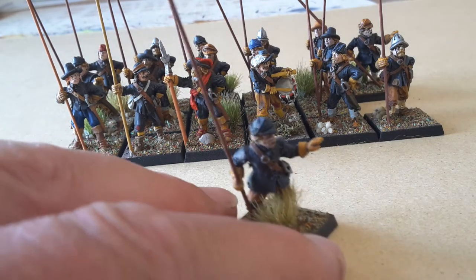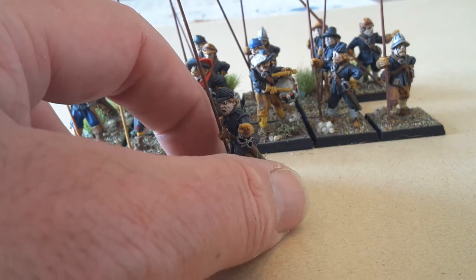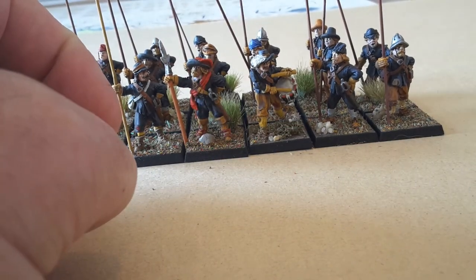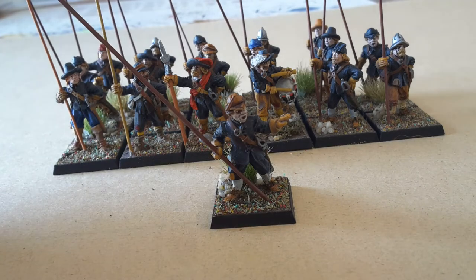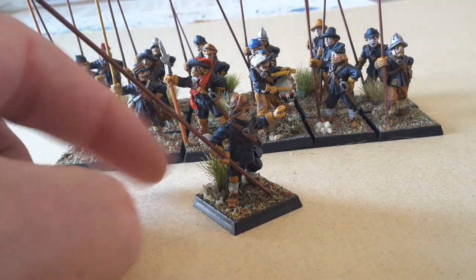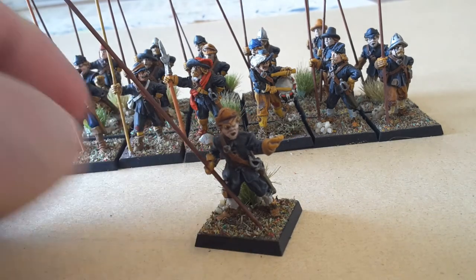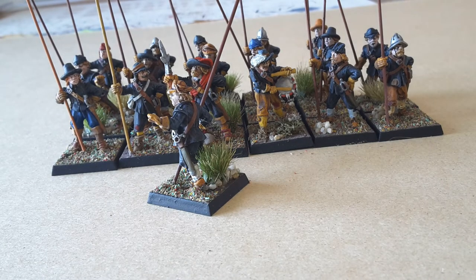Let's move him back a bit — that's better. So I was talking about the bases: you can see I put a bit of grass and flock on this one, which I'm pleased with. On this other chap, what I did was put a piece of grass on first, then put some glue around that and added the stones, then surrounded the stones and grass with more glue and put the flock on top. I think it looks quite nice.